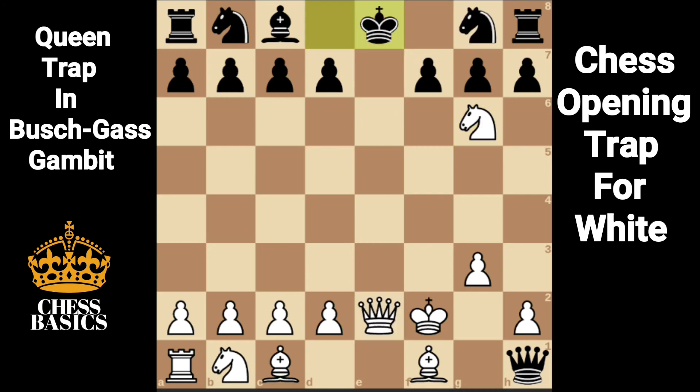The best move for black is king d8, avoiding checkmate. White can then grab a rook.